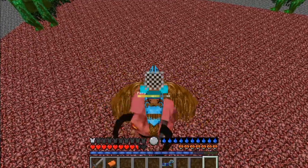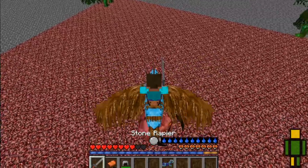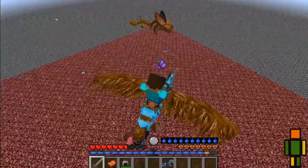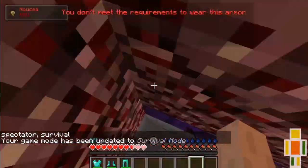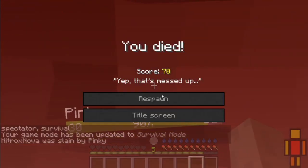Now you can climb the ladder and find some wild pinkies to trap in the farm. They spawn in the nether and from portals. You can use a rock to pick them up, but they do cause a lot of damage. It's easiest to jump into the pit and they'll follow you in.